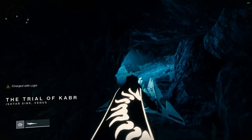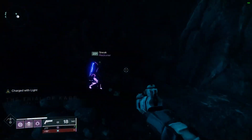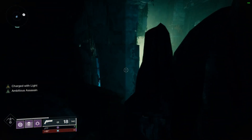The next shard is right before the secret path of Vault of Glass, aka right next to where the chest used to be in Destiny 1. Right as you approach this area, before you jump down, take a little detour behind this rock.